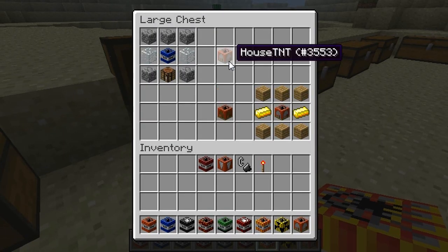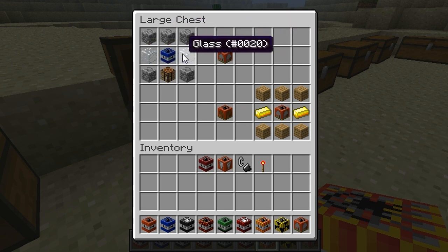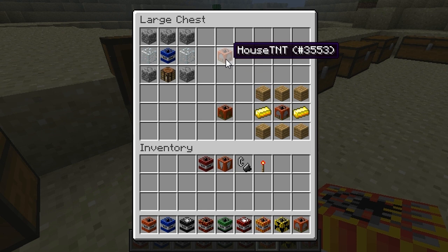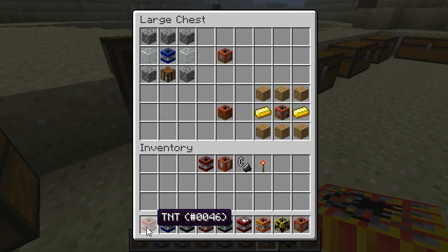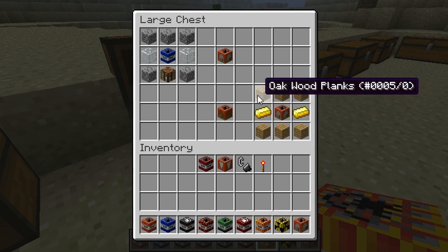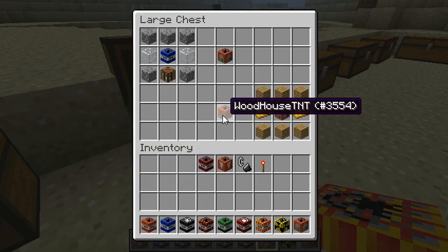House TNT: put cobblestone on the top, glass in the left and right in the middle, TNTX5 in the middle, and on the bottom layer cobblestone on the left and right and a crafting stone in the middle. You get a House TNT which basically, instead of exploding, it makes a house for you. I'll show you that after. Same thing for the Woodhouse TNT — woodplanks on top and bottom, gold ingot left and right, and a House TNT in the middle.